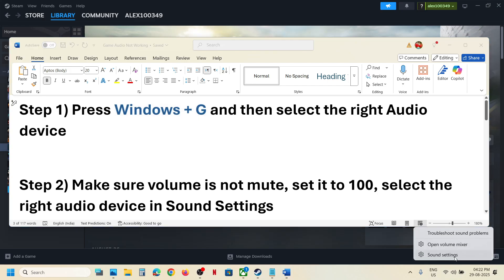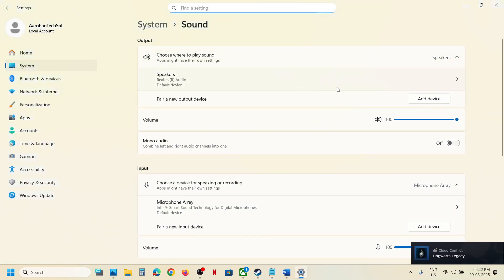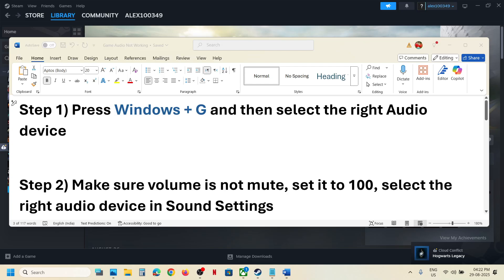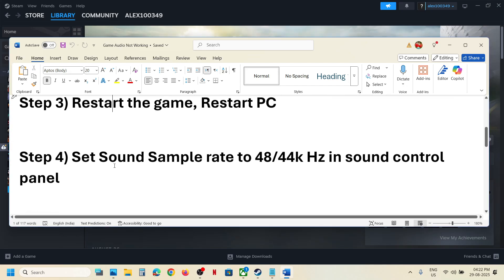Right-click on the speaker icon, go to Sound Settings, and make sure your speaker is selected. The next step is to restart the game — simply relaunch it and check. If that does not work, try restarting your computer and then check again.